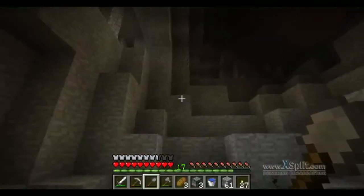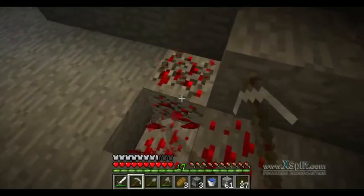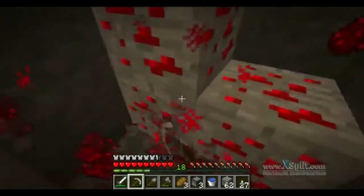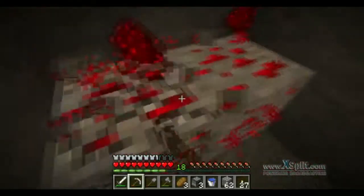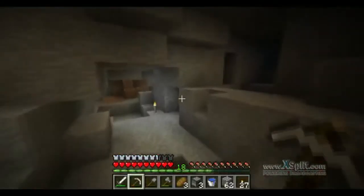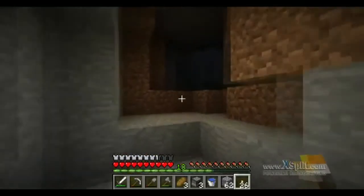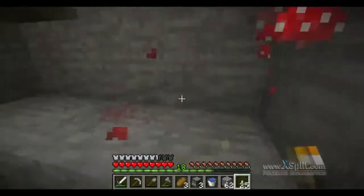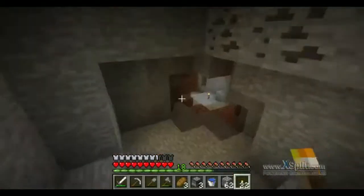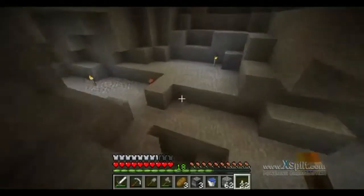We have four diamonds — that's good. That's just going to be a sword. I'm going to save up for a pick, which I can then use to get enchanting tables. I've completely lost my train of thought right now because my grandmother came into the room to tell me something and now I've completely forgotten what I was going to say.